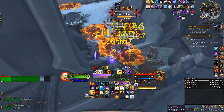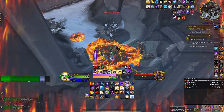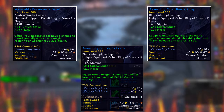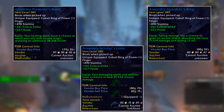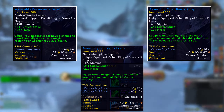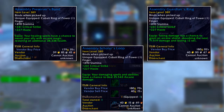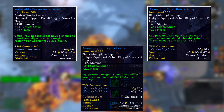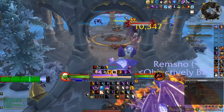They all have the same secondary stats — crit and haste — but the special effects are where these really shine. One gives you a chance while taking damage to get a massive absorb shield. One gives you a chance while healing to restore a large amount of health. And the other gives all your spells and abilities a chance to deal massive additional damage. These are big numbers: the damage one is 25k additional damage, it's a 71,000 shield, and it's almost 40,000 additional health on healing.